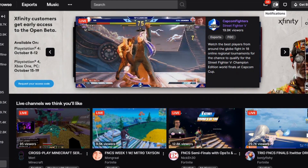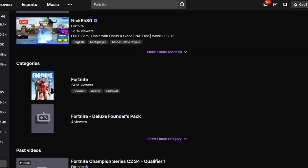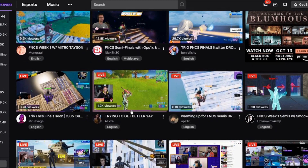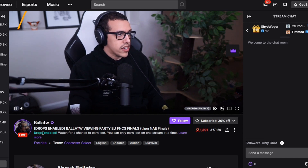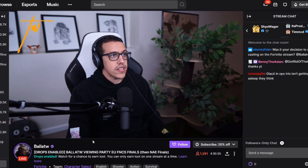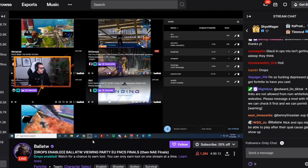Now on Twitch, we just have to search up Fortnite and go to the category to find a stream that is drops-enabled. Looking through the streams, you'll see one that says 'Drops Enabled' in green font. That green text means if you have your Twitch account linked, watching that stream will earn you the Twitch drops. All you have to do is watch it for 30 minutes.